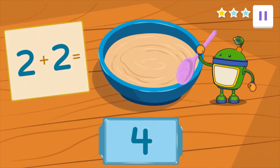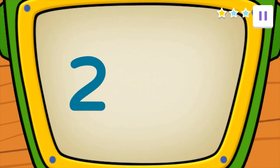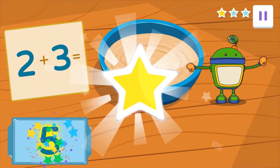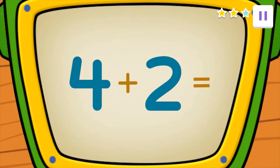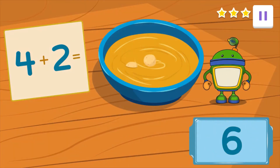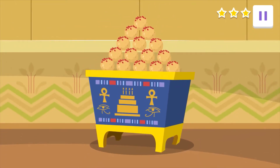Great job! Amazing adding, Agent! Next, we need to add walnuts. We need two walnuts plus three walnuts. How many walnuts is that all together? Five, seven, or six? Tap on it! Correctamundo! Outstanding work, Agent! Last, we need to cook the honey balls in some honey. We need four honey balls plus two honey balls. How many honey balls is that all together? Eight, seven, or six? Tap on it! Way to go! Agent, you helped complete the Pharaoh's treats. Yum! That pyramid of sweet honey balls looks delicious! I can't wait to try them!